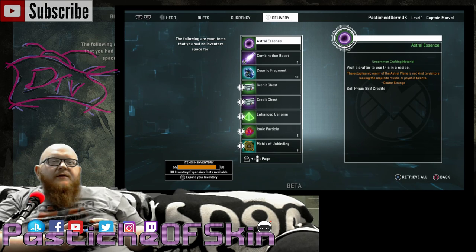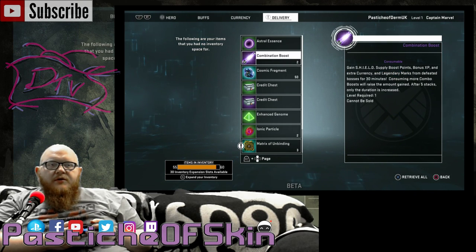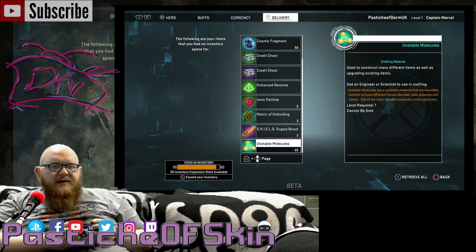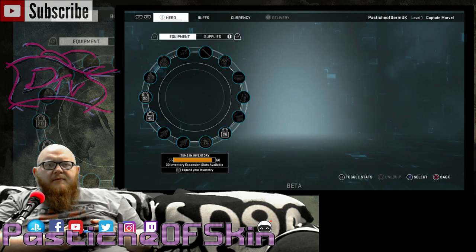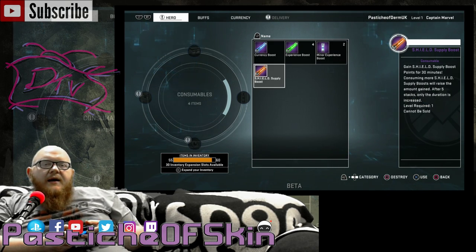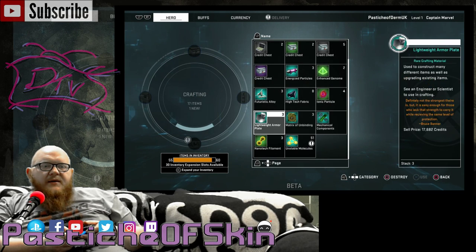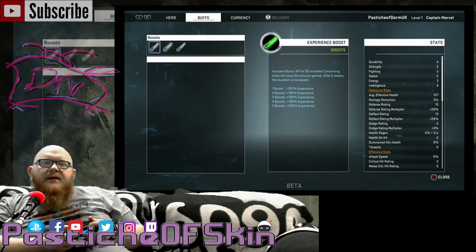Let's jump across to the delivery to see everything we got listed. From the crates: one Astro Essence, two Combination Boosts, 50 Cosmic Fragments, a credit chest, rare credit chest, Enhanced Genome, two Ionic Particles, three Matrix of Unbinding, three Shield Supply Boosts, 60 Unstable Molecules — that's what filled up my space. Currency boost, four experience boosts, two minor experience boosts, another Shield Supply Boost, one Ultimate Power Upgrade, and a load of crafting materials. Wow, that was really awful.